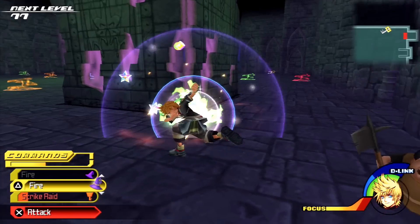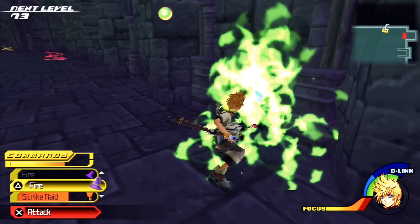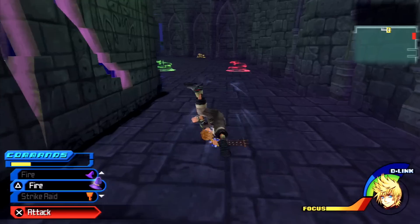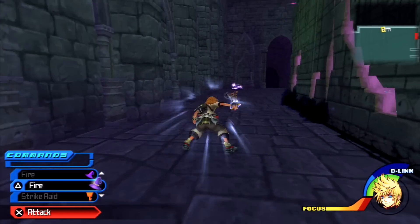Strike raid. Damn piggy! Through here — wow, a chest. I got a magnet. And over here we got a confetti sticker.